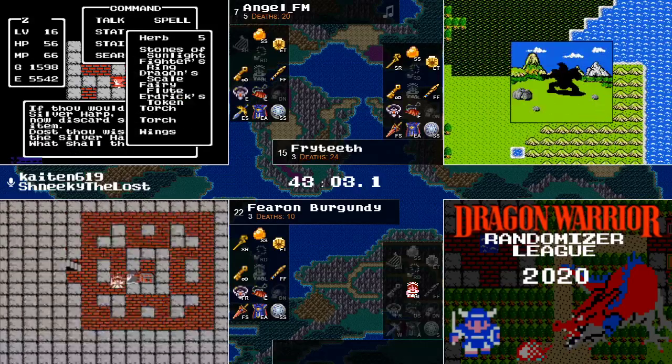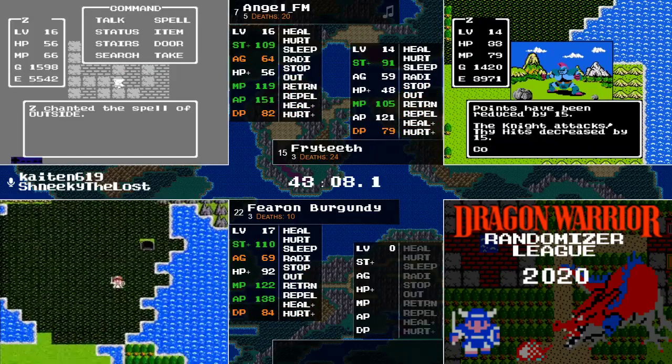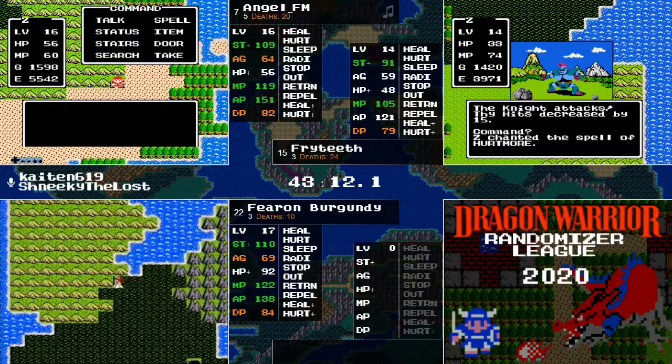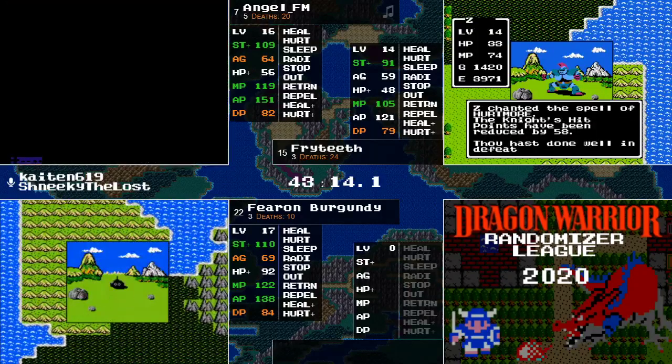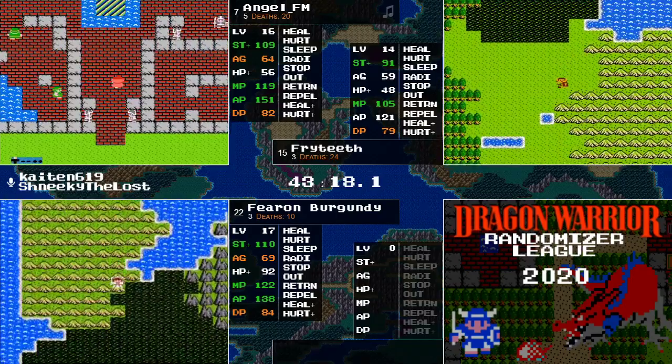AngelFM picking up a few chests in Mountain Cave — he is going to find the Harp here in a second. Meanwhile, Fryteeth looking at the northeast of Charlock right now. Fearon Burgundy has found the Jerk, gotten the Rainbow Drop, and is probably going to be the first one in Charlock.